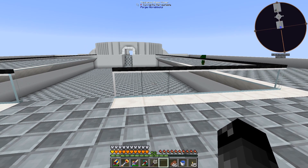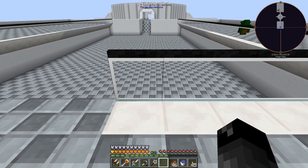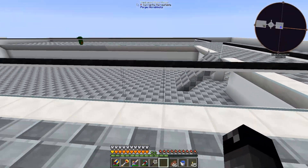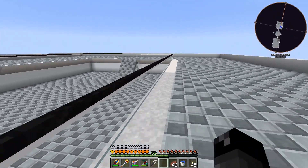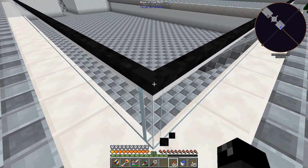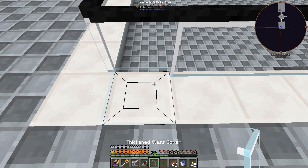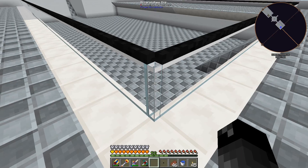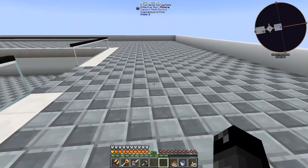I found a glass pane that was seamless when put into the glass cover form. Cut up into micro blocks, these are the thickened glass from Extra Utilities — the glass covers don't have any separation when turned into micro blocks. I also cut up some coal blocks into strips and put those all the way around. We got little nooks in the corners here.